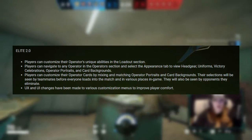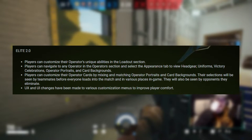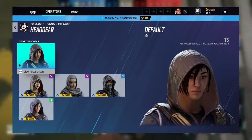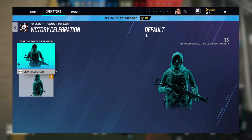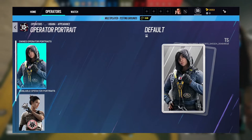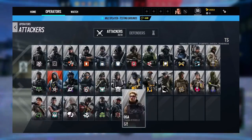High Caliber will also introduce some new and shiny features to the game. First, Elite 2.0 will be unveiling its full rollout. Players can customize operators' elites — headgear, uniform, unique abilities, and animation. Regardless of elite status, all players have gained access to a new appearance menu on every operator, which can be used to customize their operators' headgear, uniform, victory celebrations if the elite is unlocked, operator portraits, and card backgrounds. The card backgrounds have options between red, blue, and gray, as well as gold for operators with elites. The card's customization will be apparent during the planning phase, in killcams, in spectator view, and in the operator pick list.